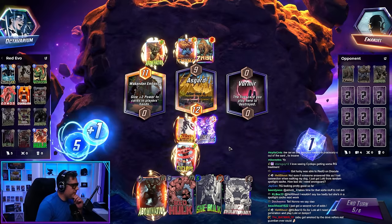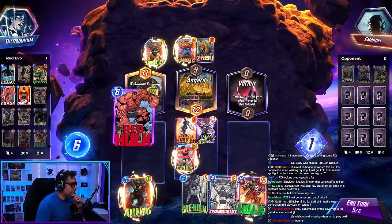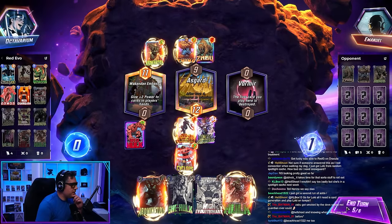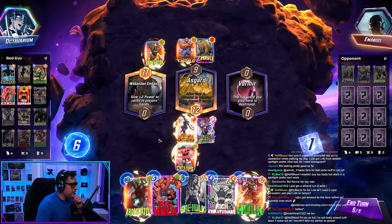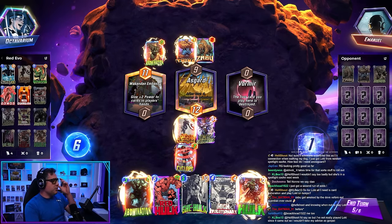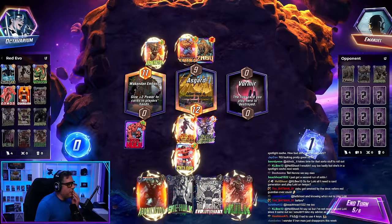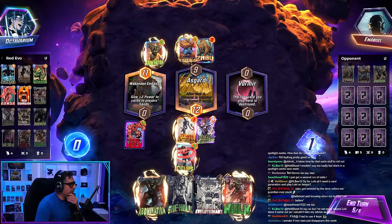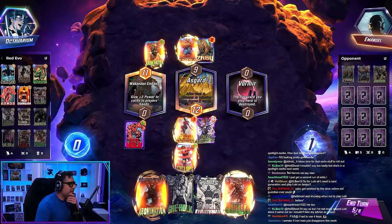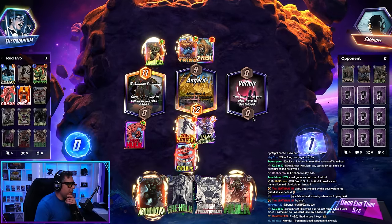Alright, I might just slam the Hulk down, honestly. Floating is so sensual. Man, if only we could have played like... we need a Sunspot to throw in a warm mirror or something. Or Armor, obviously. I think they have Armor — they must have Armor. They have a play in a warm mirror.